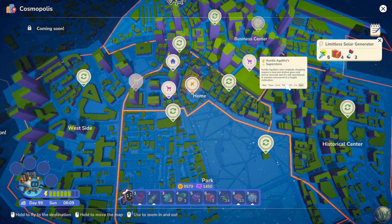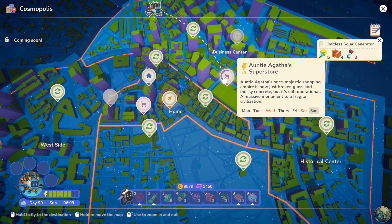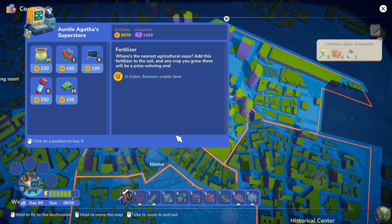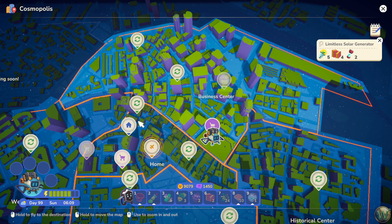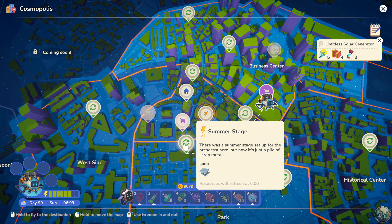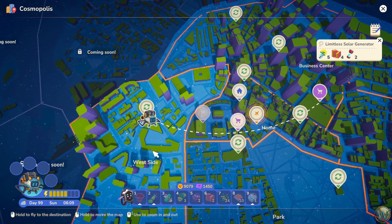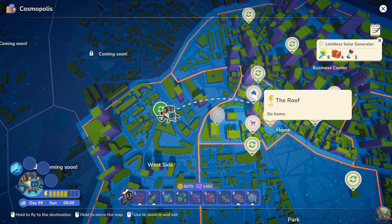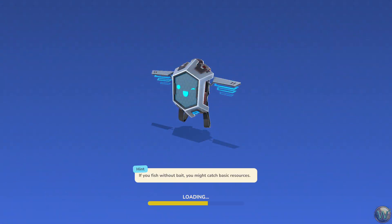We can stop by Auntie Agatha's. I feel like I'm missing a place. Let's go to Auntie Agatha's. Two batteries for you — I think that's all I needed. Oscar we don't need anymore because Oscar only sold the pink coupon stuff. We want to come over here to get some more plexiglass. Then let's go home. We need to definitely visit Stan tomorrow because hopefully he'll have plastic and biomass available.